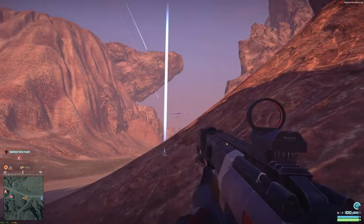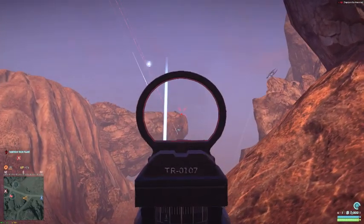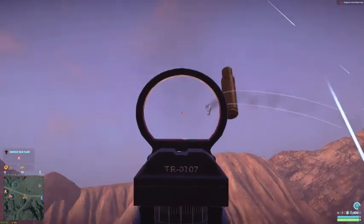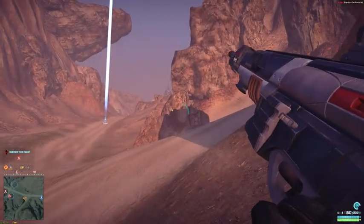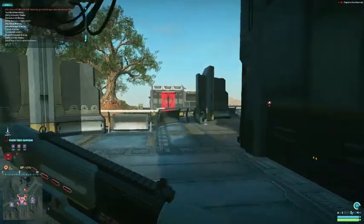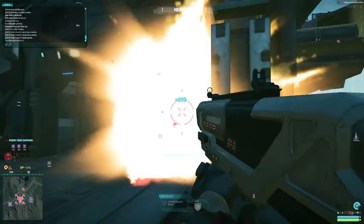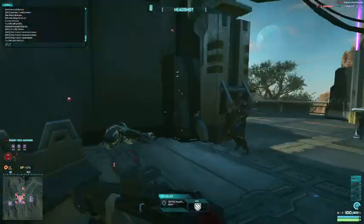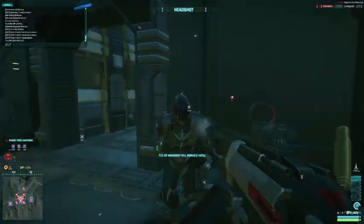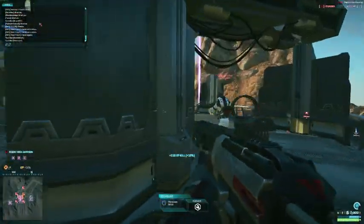Another thing to keep in mind is the flinch mechanic will be in your favor with the Carve. As long as you are hitting your target, they won't be able to fire back as effectively with all those bullets in the air. In terms of attachments, I ended up going with a silencer and a 1x reflex, which you can see in just about all of these clips. A huge flaw of the weapon was that the muzzle flare was covering up my sights when shooting at night or in close quarters.